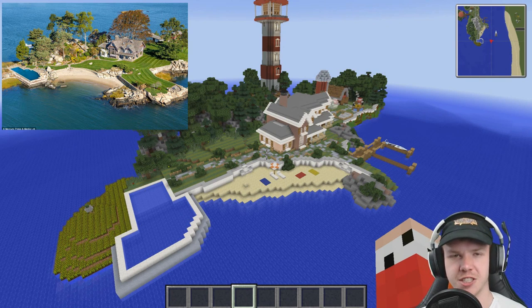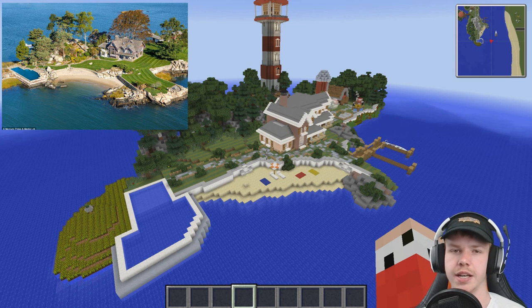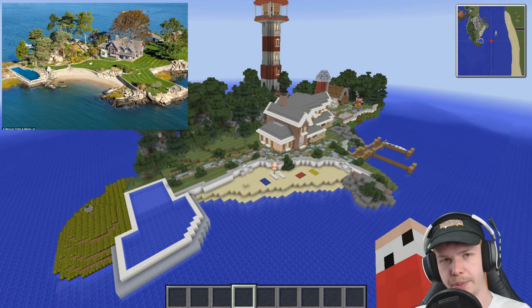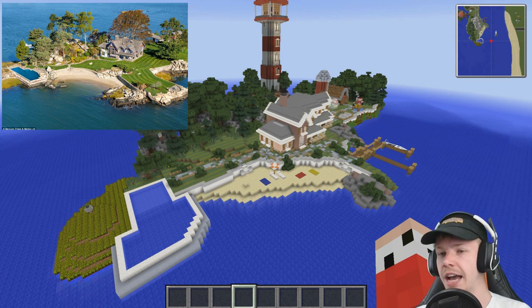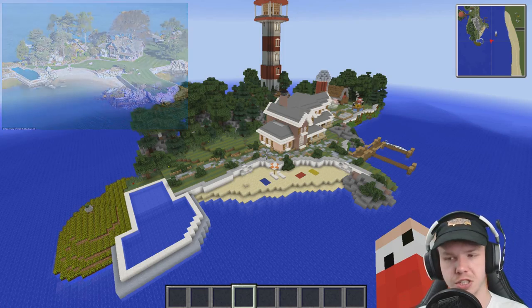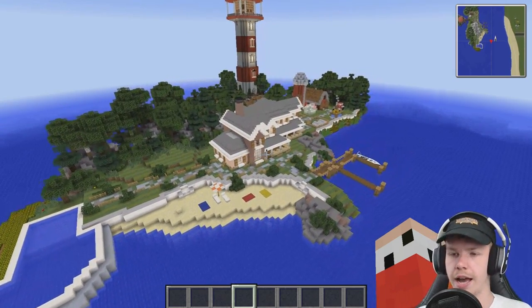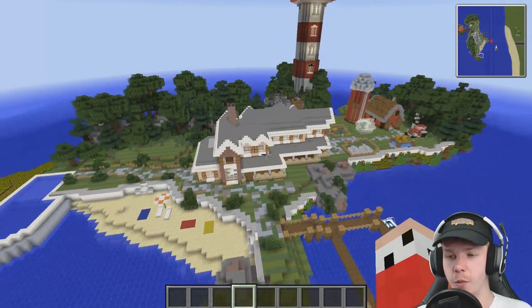I do this on pretty much every series — any creative series, any building, any skyscraper or house in the city. I like to use real buildings because then you have something to base it off, and then you just change it. Once you change one thing, you end up changing another and another. It's not copying. Inspiration is 100% not copying. It's something that everybody should do, and it takes a little bit of practice, but I think we've done very, very well.